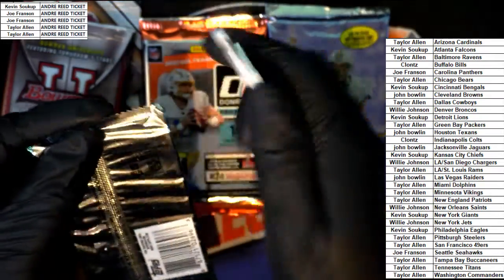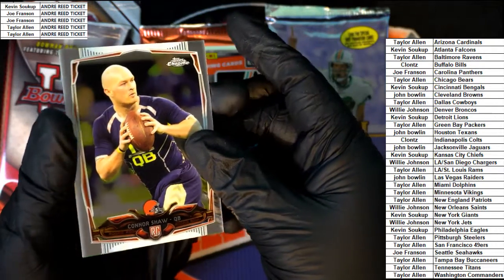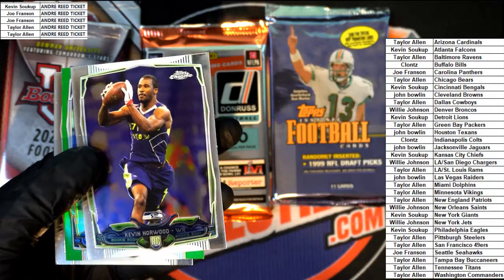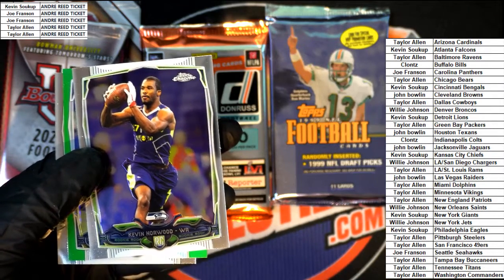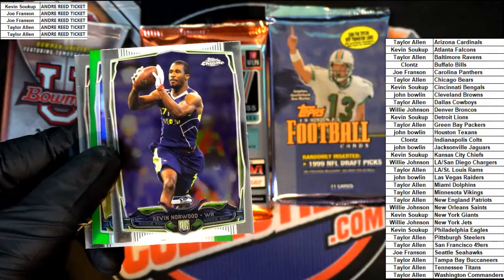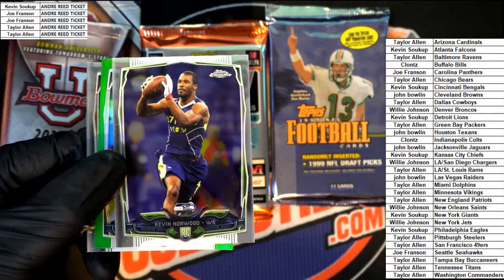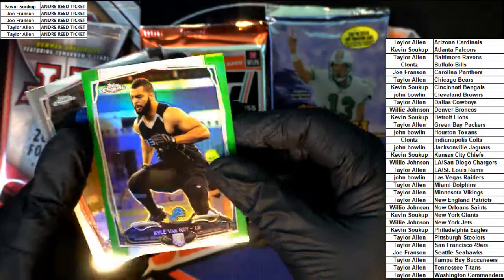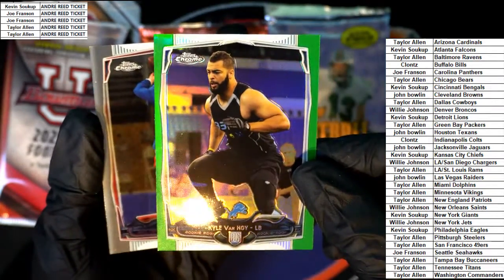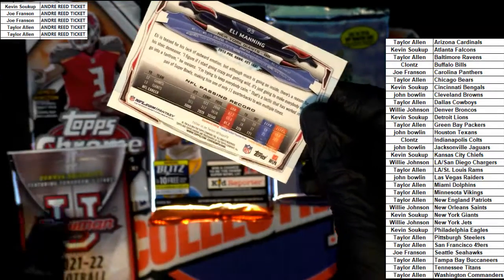2014 Topps Chrome. There are some big Bradys you can pull in all of these actually. Here's a rookie of Connor Shaw, Cleveland Browns, and we got a parallel coming up. Here's a Kevin Norwood rookie and a Lions Chrome — very nice Lions Chrome linebacker rookie right there, Green — and then old school Eli Manning from 2014.